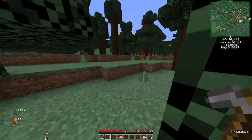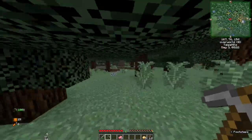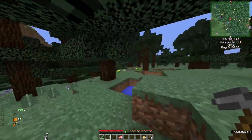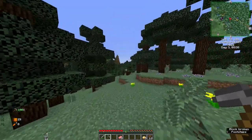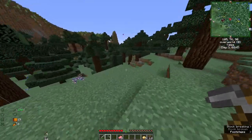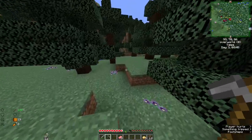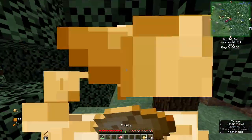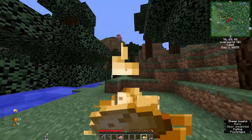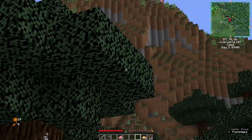We need to get a cave ASAP. We need resources. There's a lot of building blocks — we have Chisel, which has like 50 variants of every block, which is kind of awesome. Like normal spruce has like 20 different things.